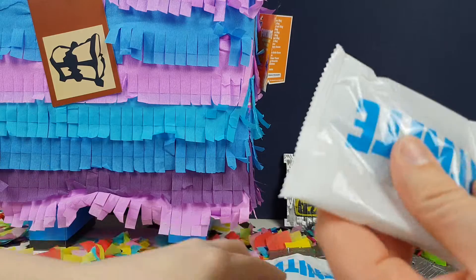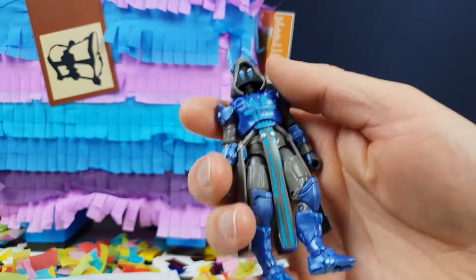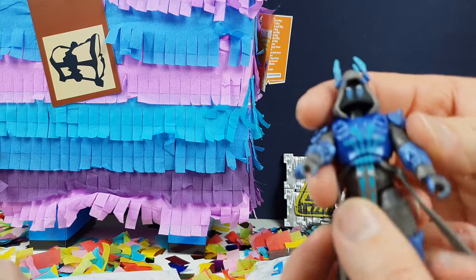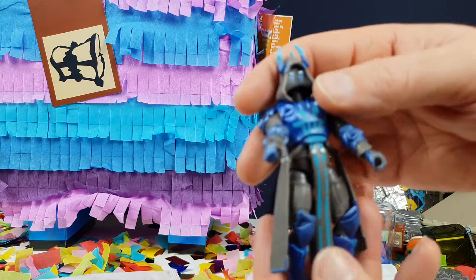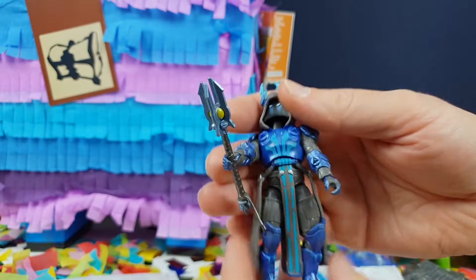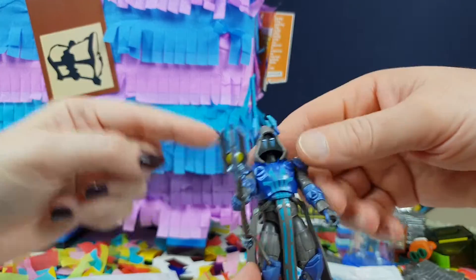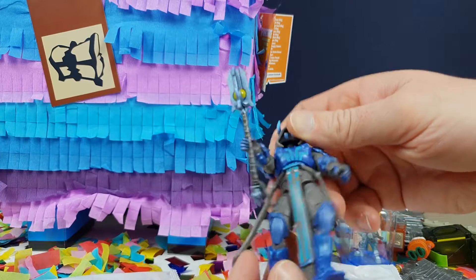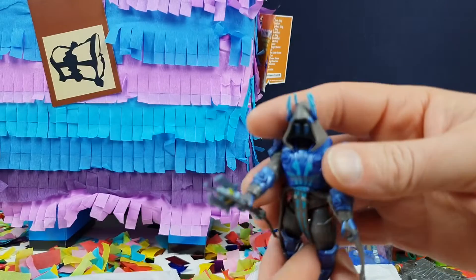I've got the Ice King — you cannot buy him as a figure anywhere else! We've got loads of everything — we've got Teknique, we've got Drift, we've got Jonesy, we've got Peely. Yeah, we've got loads of figures but you can't buy this one on its own. He's one of your favorite characters and now you can finally have the Ice King! We got his back bling as well on the first video. They've actually really gone with the detail — really nice.